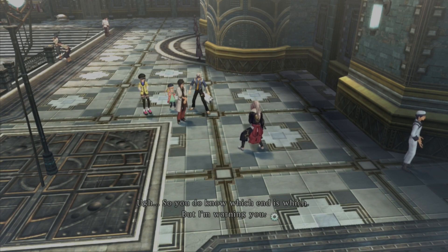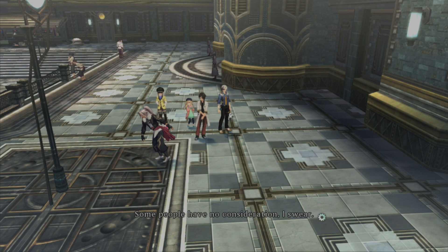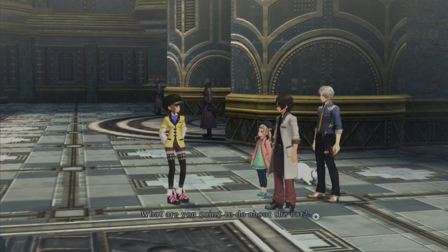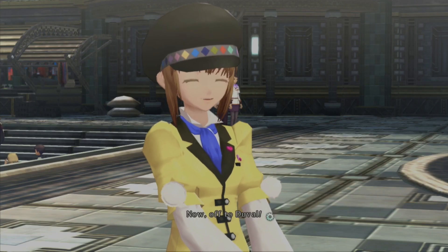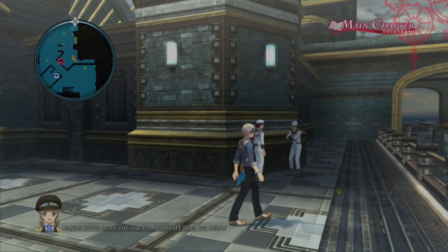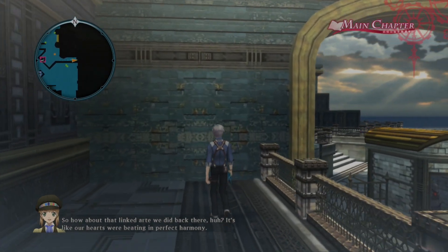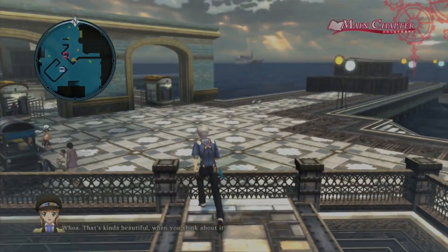He's got to unlock all that hammer stuff you've been unlocking the whole time. So you do know which end is which, but I'm warning you — don't go swinging that thing around town. We also would have gotten a stalactite from that. He's still limping in the background. We have more important things to worry about. Off to Duval. We've really developed a knack for these jobs — maybe we're more cut out for this stuff than we think.